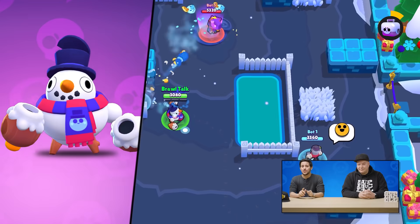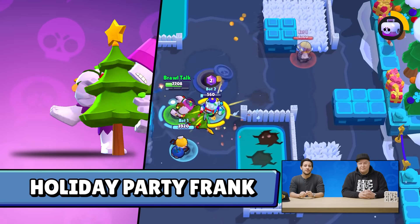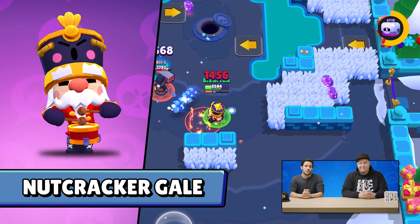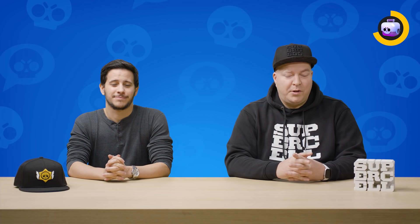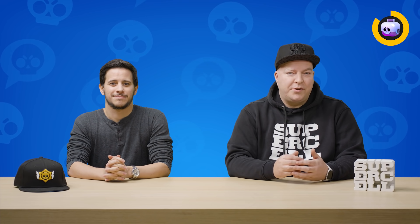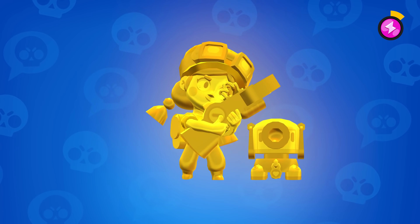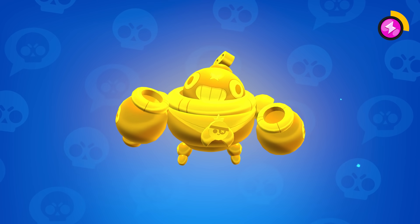It wouldn't be Brawly Days without skins. In this update, we're going to have Snowman Tick, Holiday Party Frank, and community-made skin Nutcracker Gale from Supercell Make. And that's not all — there will also be a new batch of true silver and true gold skins for Daryl, Crow, Jessie, Tara, and last but not least, Tick.